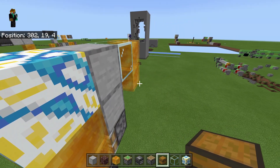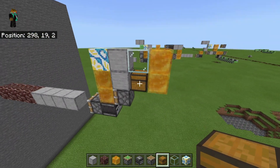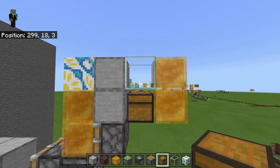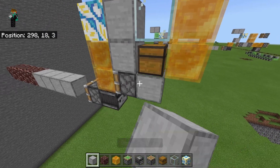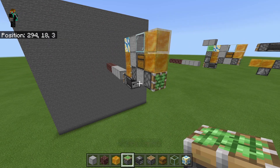Then what you want to do is grab a trap chest and face it in whatever direction that you want, because there is a glass block on top so you will be able to open it. Then what you want to do is place a regular block there and a sticky piston facing in that direction.